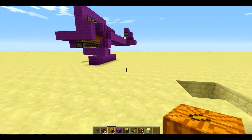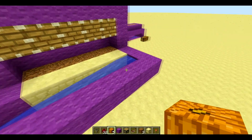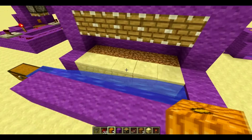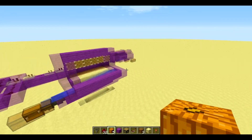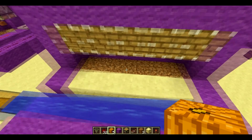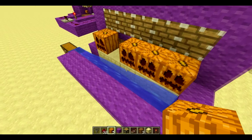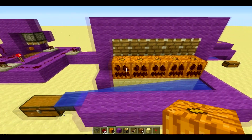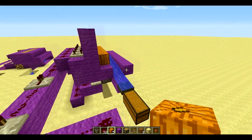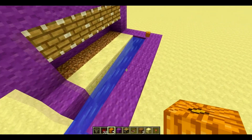Anyway, for the purpose of the video, I'm doing an automated pumpkin or watermelon farm. Pretty much this is just the basic version of it here, not covered up or anything like that. Pretty much you'll have your seeds here, they'll grow on these blocks here, and there will be one also here. And once it grows, it grows that way and does that — pushes them into the water.